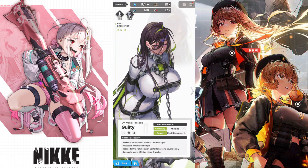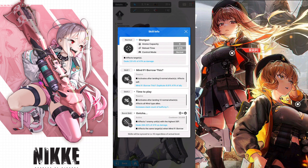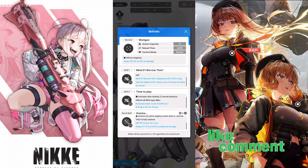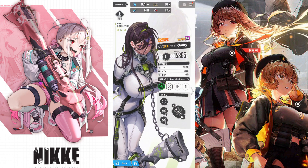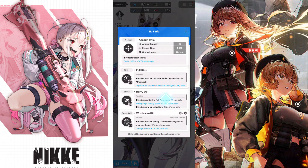Let's take a look at the skills and do a quick rundown on which is the PvE character and which is the PvP character. Guilty is the PvE character. Her skill activates after landing 6 normal attacks, duplicates 8.8% attack of the ally with the highest attack, stacks up to 5 times and lasts 10 seconds. Her second skill increases the stack count of buffs by 1 — similar to Pepper — and increases attack stats. Her burst skill deals damage, applies defense down, and deals additional damage. This is probably a boss-type character used to go against bosses. Her skills are alright, not SS tier, but she is the PvE character and worth considering.